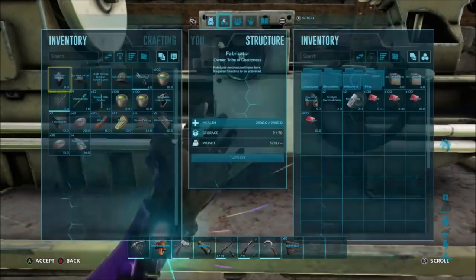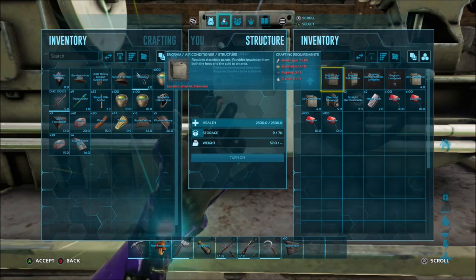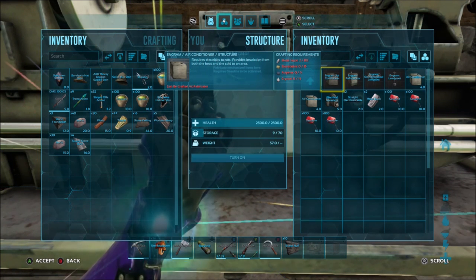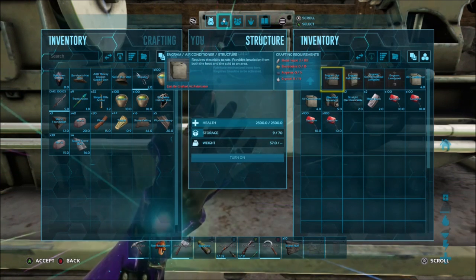In order to make an air conditioning unit, you need 80 metal ingots, 15 electronics, 5 polymer, and 15 crystal. If you're making a whole bunch of these, it's going to be expensive, but it'll help you out in the long run when it comes to hatching a whole bunch of dinos.